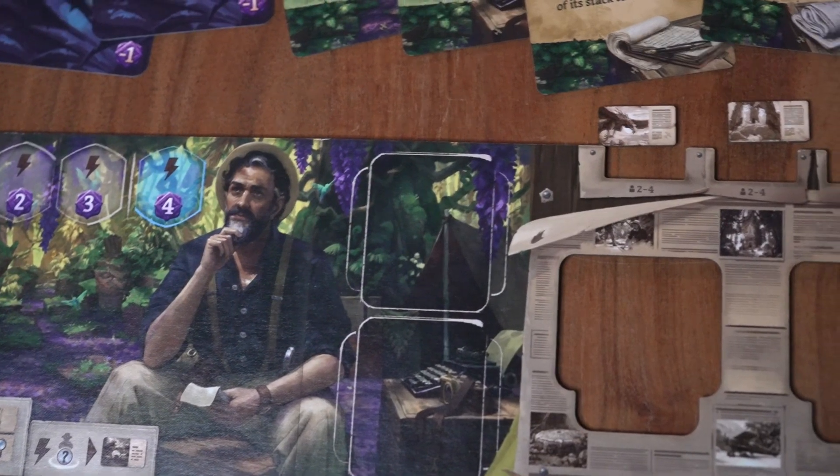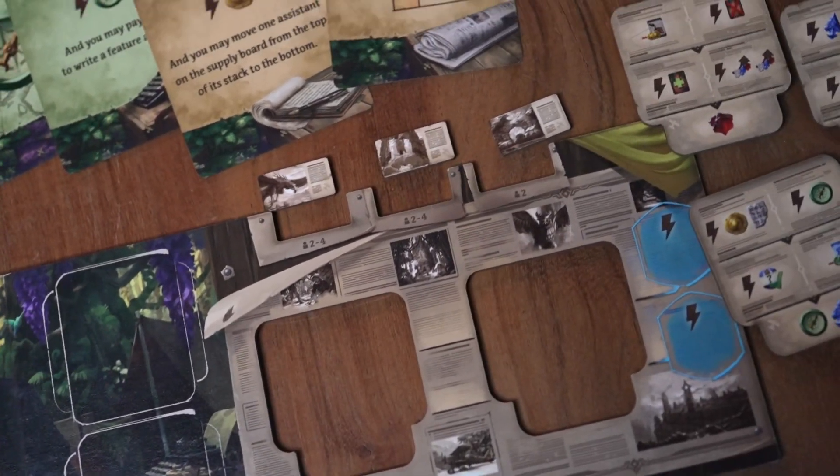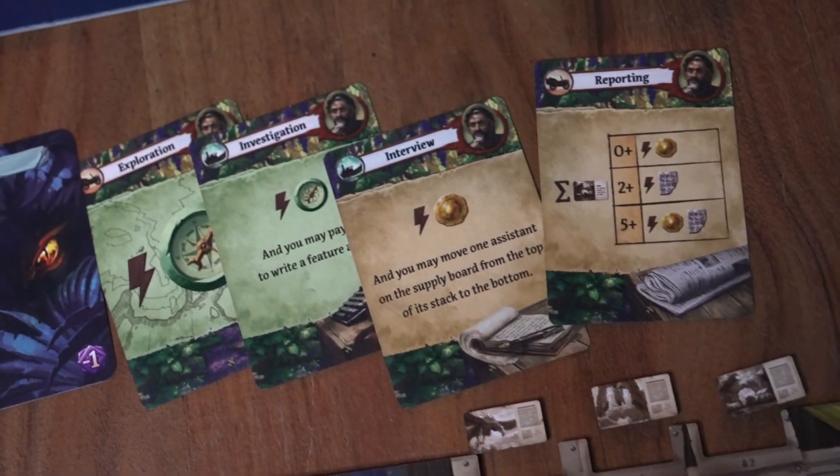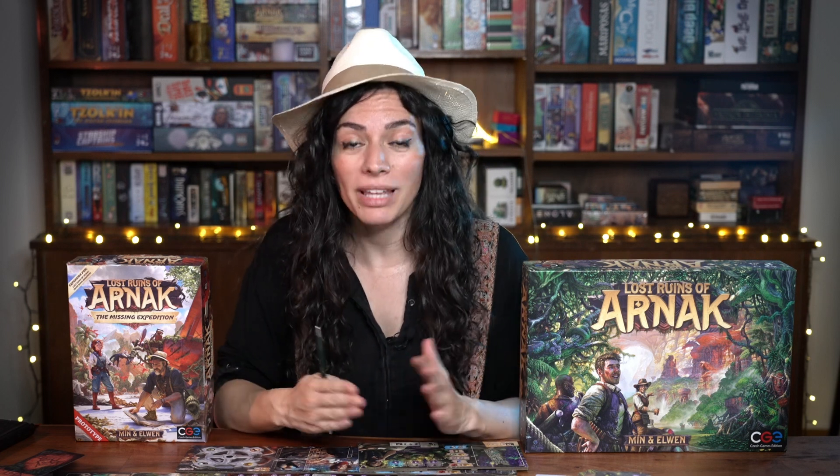And after talking about the metagame, what is more meta than a journalist talking about the journalist? One of the two brand new leaders of the Missing Expedition expansion, the journalist, is a traveler with a passion for documenting the unexplored. He has a keen eye for capturing details and if you're anything like him, you probably noticed that his player board is very different than other leaders.